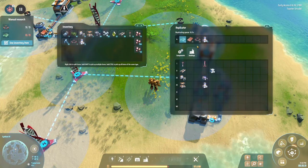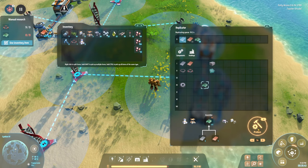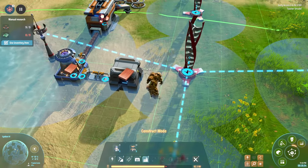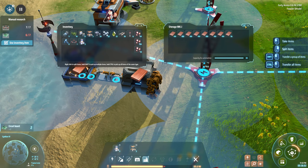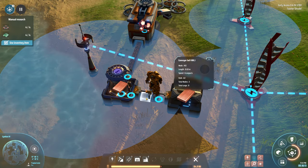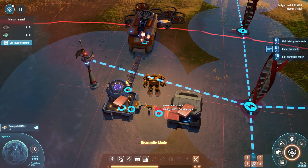I queue up more research. The buildings are coming in. How do I deconstruct something? Shift right-click? Shift left-click? Oh — that's the construct mode overlay. Dismantle is X. Do I get my items back? I take the old smelter offline.